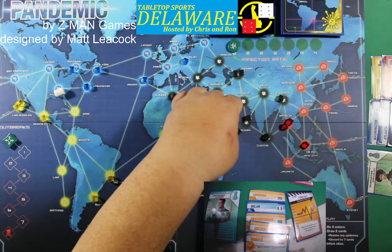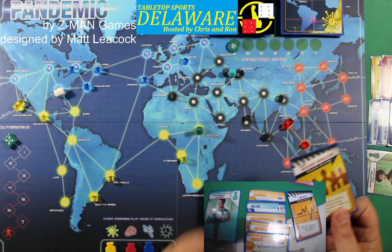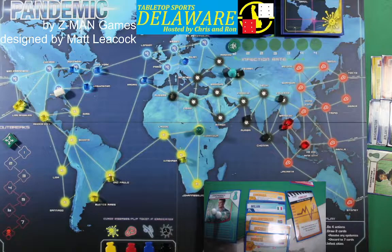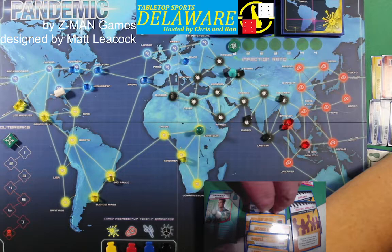Mumbai — two, three — Tehran. We take two of them out. Please be yellow. Oh — Resilient Population: remove any one card in the infection discard pile from the game. You may do this between the infect and intensify steps of an epidemic. We're going to keep that. Second card is Lagos — another yellow!